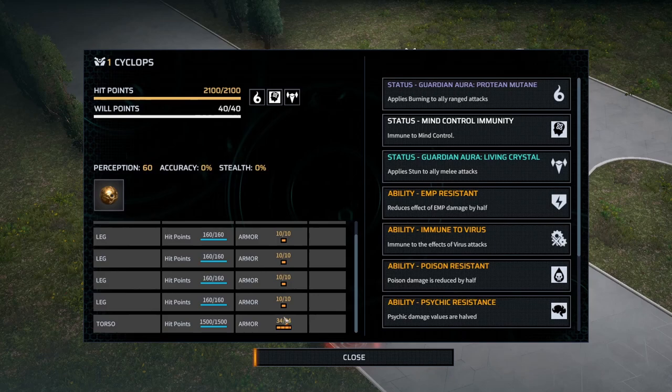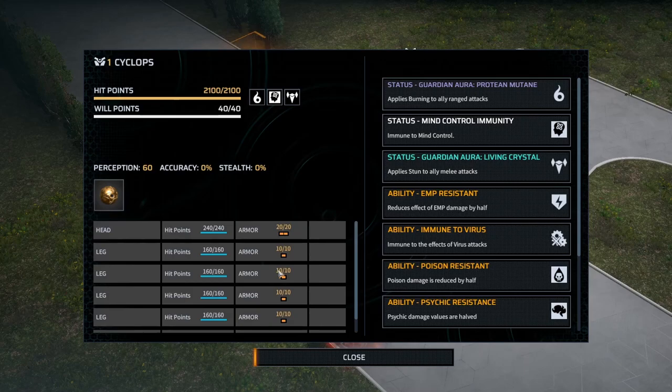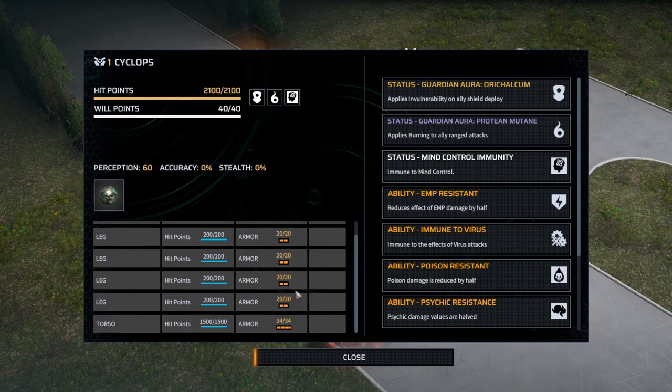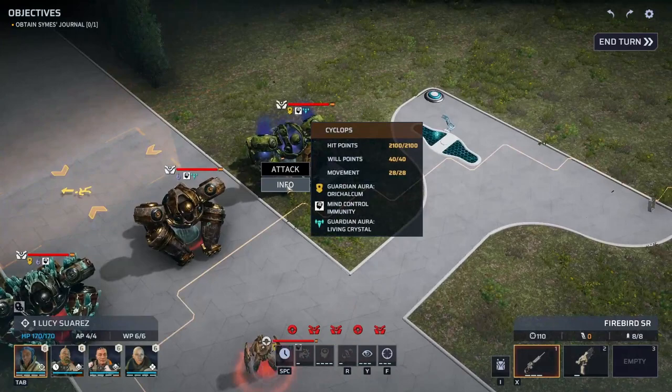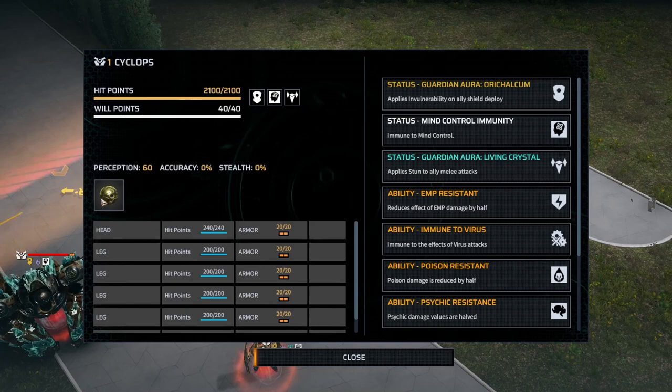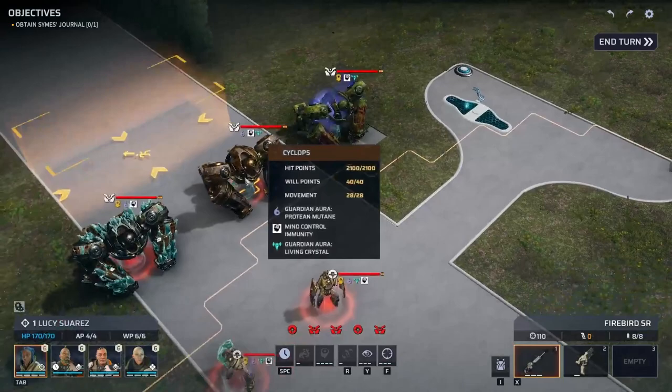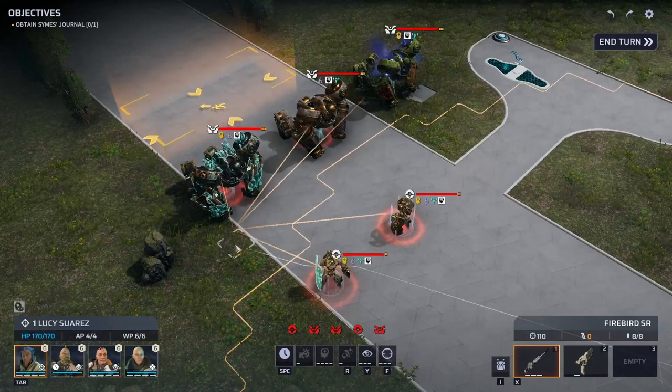The second guardian deals 220 damage at 22 effective range — still three action points, still 20 armor on the eye. The orichalcum cyclops has slightly less armor than the others, which is odd. It only has 10 armor on the legs instead of 20, with the torso still at 34 and the head still at 34. The protean mutane is similar to the living crystal one but deals even more damage — 260 at 22 effective range.